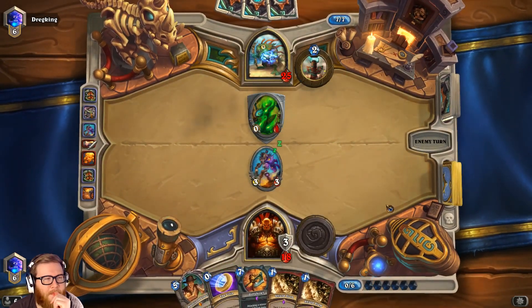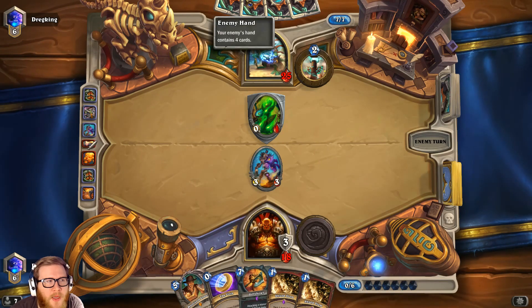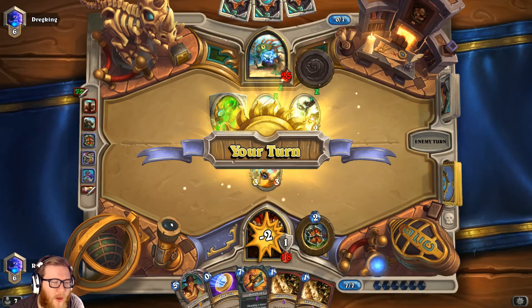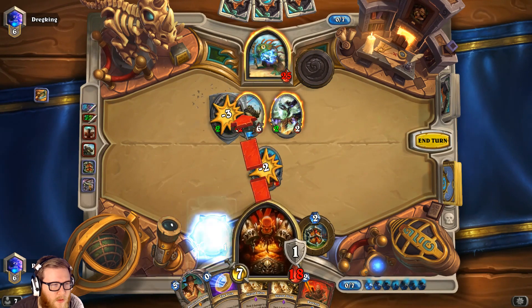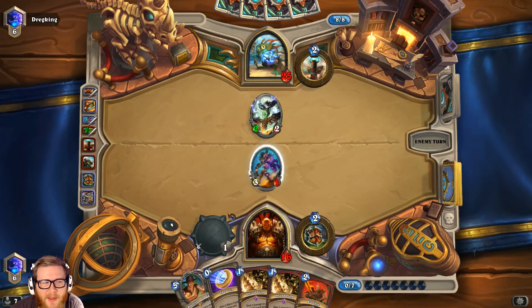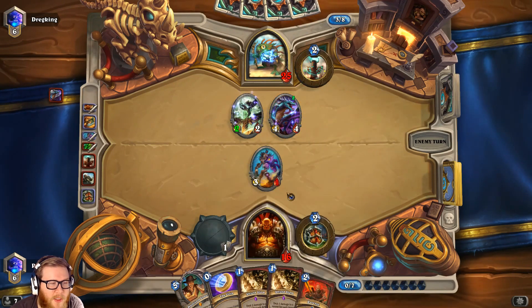I'll have time to build up some armor for a future Shield Slam target. I need to be able to get to seven though. We can Gorehowl a Flamewreathed Faceless — I don't feel great about taking seven damage but this doesn't look like a burst Shaman. That's annoying; I didn't need to be able to Shield Slam that. I can just Gorehowl again — that's an even better Gorehowl target, honestly that's fine.